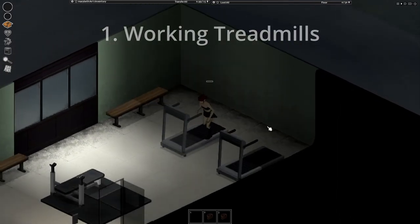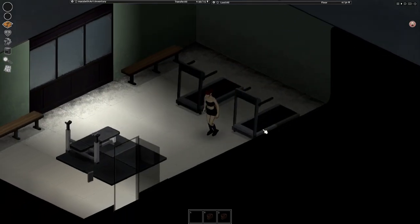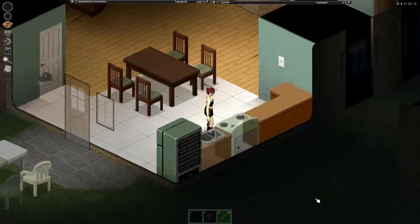Working Treadmills is something that I thought was going to be in the vanilla game, and I was pretty disappointed when it wasn't. But this mod makes it so you can go to any treadmill you find in the world and just use it to work out and level up your fitness and strength on your character. It makes sense that they work, especially when power is on, so I really like this mod.